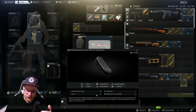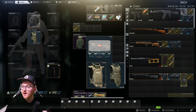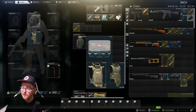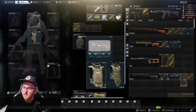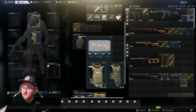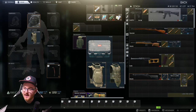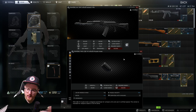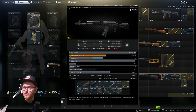The recoil pad gives minus 5% on the recoil, and on the market it goes for around 3k right now — so 3k for 5% recoil reduction is absolutely fantastic. Next up we have the PWS muzzle brake, going for around 17k right now, which is really expensive at the moment. It's usually around 15k, but it gives minus 11 recoil. You cannot argue with that for the price — for minus 11 recoil it's well worth having.